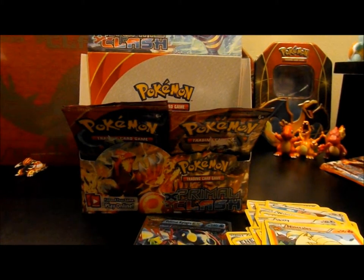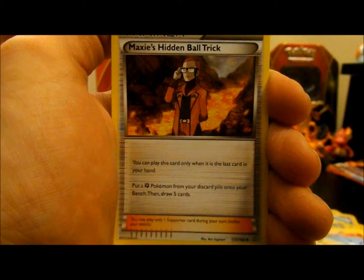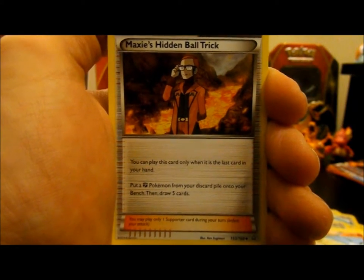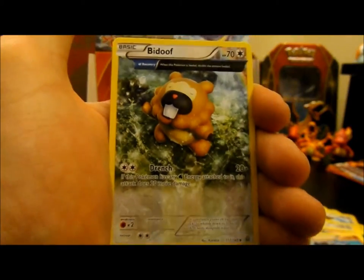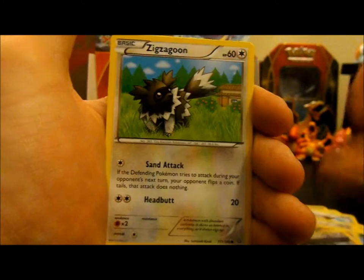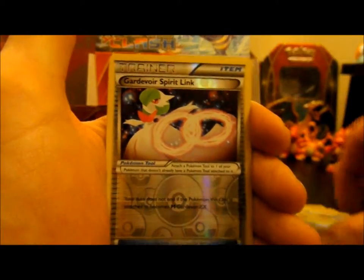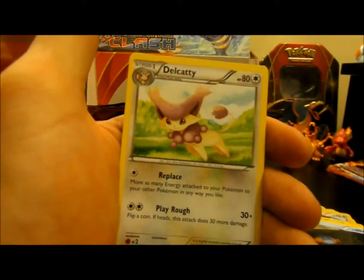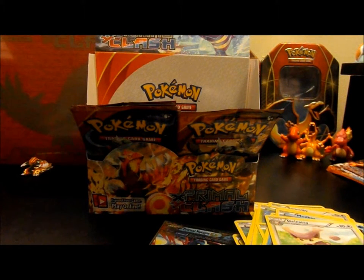So we'll move on to the Mega Gardevoir pack — let's see what we can get in here. So we have Maxie's Hidden Ball Trick as a Supporter. You can only play this card when it's the last card in your hand — put a Fighting Pokémon from your discard pile onto your bench and then draw five cards. That's kind of neat but very deck specific. Rhydon, Bidoof with Recovery, Zigzagoon, Shroomish, Mudkip, a Reverse Gardevoir Spirit Link, and then a non-holo Delcatty. It is what it is — if it was an EX Delcatty, that could be a whole different ballgame.